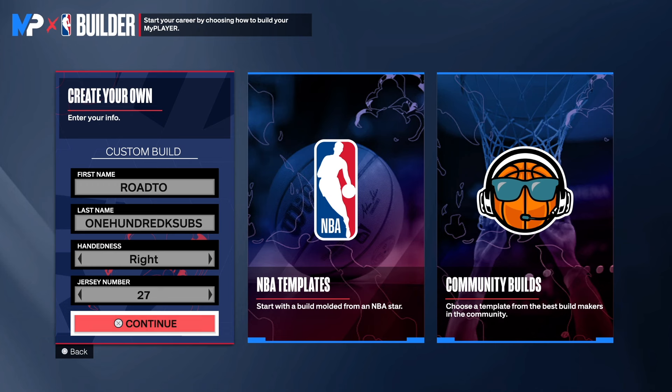Hey man, what's up? Do It All Holly here. We're back with another NBA 2K24 next gen video. I have a real build for you guys today — this build is called the Slashing Defensive Anchor. I created this build about two times, but the two times I created it, I didn't go up to a 94 driving dunk.